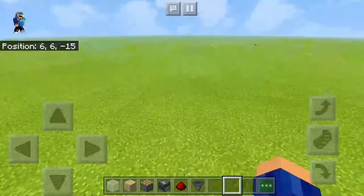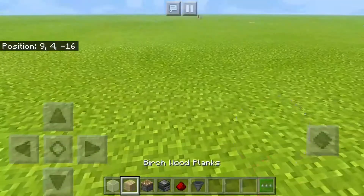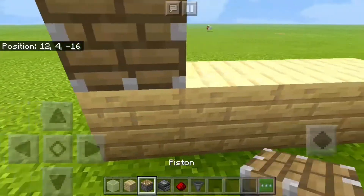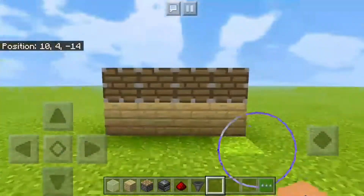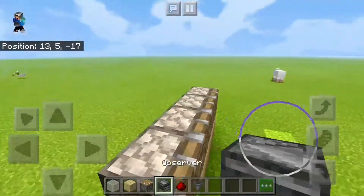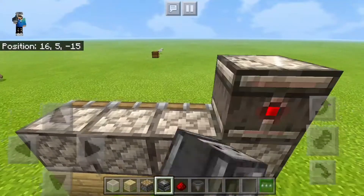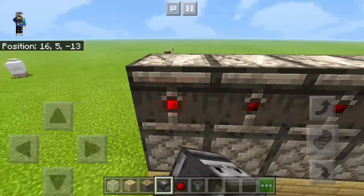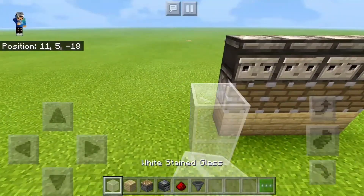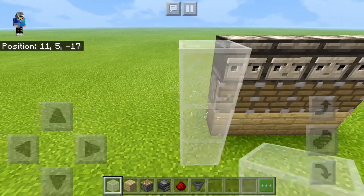So what we want to do is go four blocks to the side and place four pistons like that. After that you want to go onto the backside and put it like that — we have the observers on the grumpy side in the front. Now what you want to do is put glass around it.